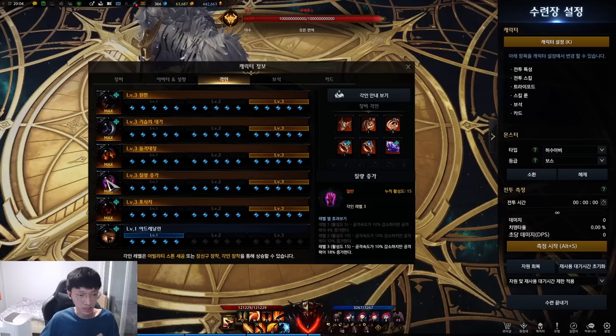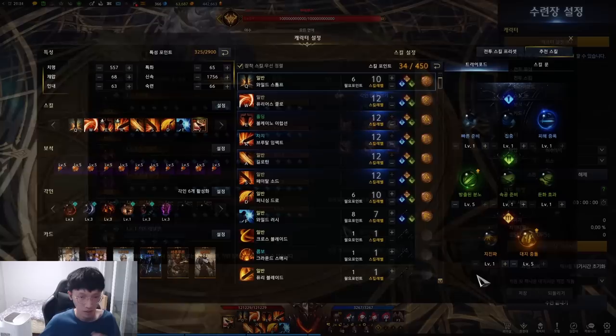Mass Increase is one of the core meta engravings because, as you already know, the attack speed is around 160% already. So having a 10% attack speed reduction does nothing to this class.